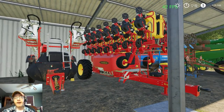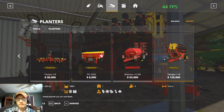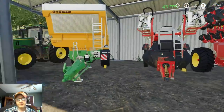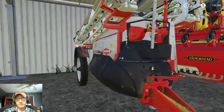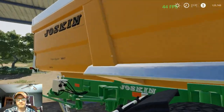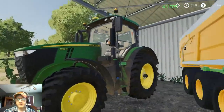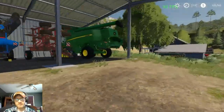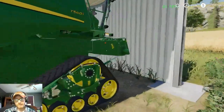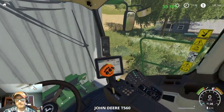I refer to these as corn planters — I know they're not technically only for corn, but that's what I call them. We're running the biggest one. We also have the Koos Metris 4102 sprayer, the big Joskin Transpace trailer, and the John Deere 7310R. Our crops are fully grown — we'll go ahead and get set up for harvest.